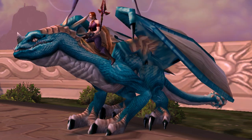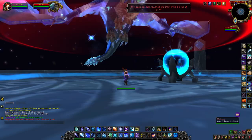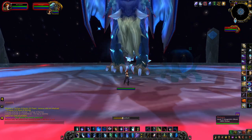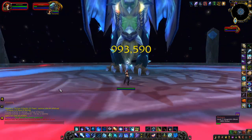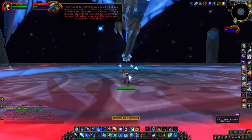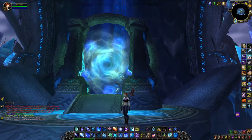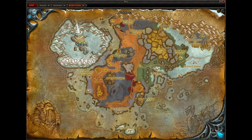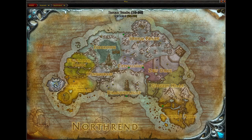The Azure Drake and the Blue Drake are both extremely rare drops off of Malygos in the Eye of Eternity, about a 2% drop rate. The raid location is the middle level of the Caldera in Borean Tundra on the continent of Northrend.